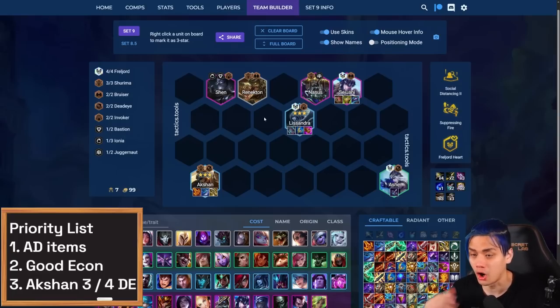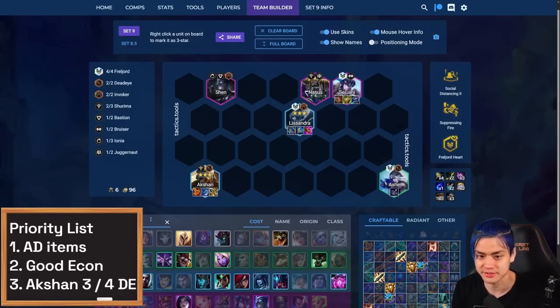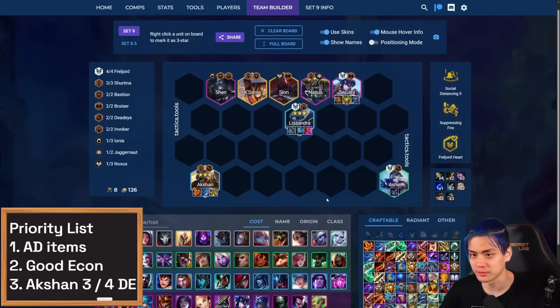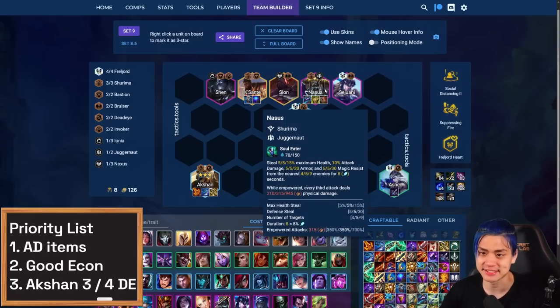A couple of these units are also flexible. If you end up hitting everything and need to move up to eight, you can replace Renekton with a Kassadin, then hit Sion instead — this is a good level eight that you can play around and itemize however you can. Blue Buff is still really good on Kassadin. One thing to keep in mind is that if you hit Nasus two and you're stuck on Sejuani one, Nasus sometimes takes the Ascension if you have really good high HP on him.